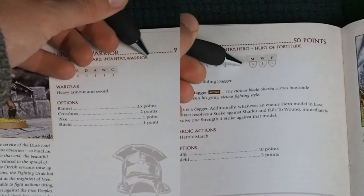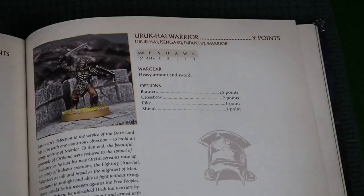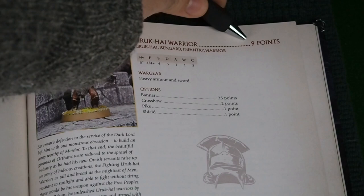The Uruk-hai are nine points base but have a few upgrades. I'll take some with shields, some with pikes, and one with a banner to make my Isengard army. This army is just a small 200-point army list that is a good size for your first game to get the basics down.